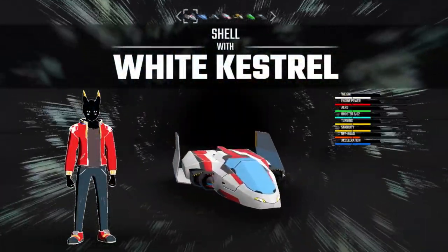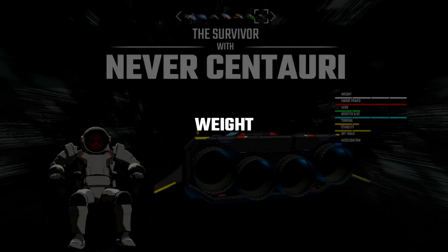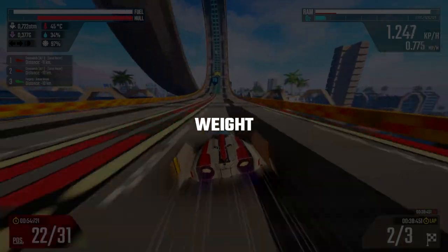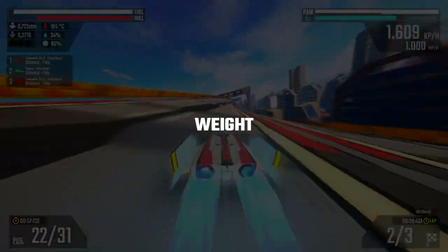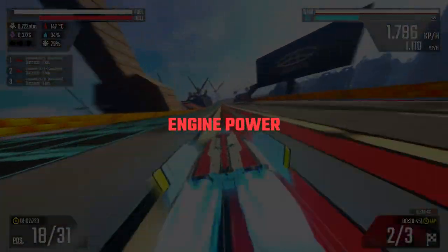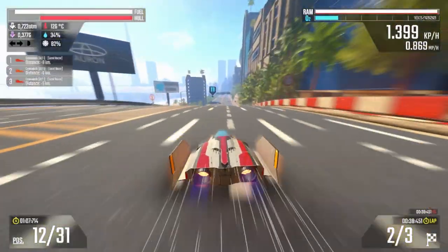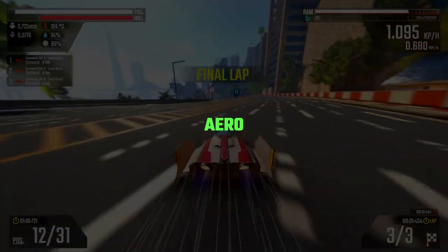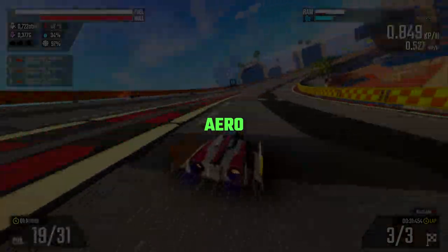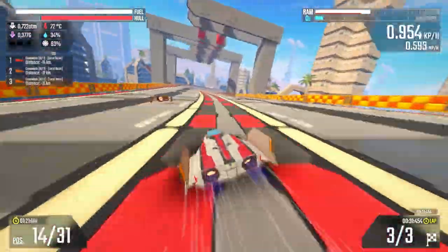When choosing your vehicle, you should pay close attention to its stats, as what those stats mean might be a little different than what you're used to in other games. Your vehicle's weight only really matters when it comes to collisions with other vehicles — unless you're going faster than them, colliding with heavier vehicles will have a greater impact on your speed rather than theirs. Engine power is pretty straightforward: the stronger the engine, the faster it can go. The aero stat is how easily your vehicle is able to cut through air, representing your theoretical maximum speed under an atmosphere. Vehicles with a higher aero stat are capable of much higher speeds than those with low aero.